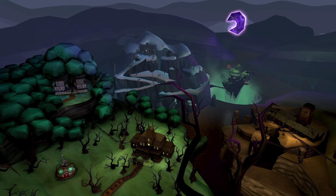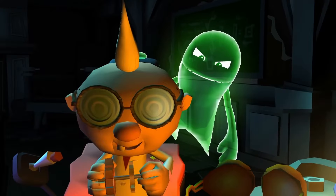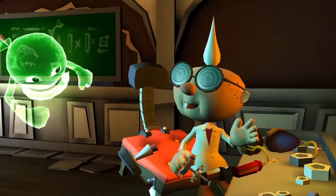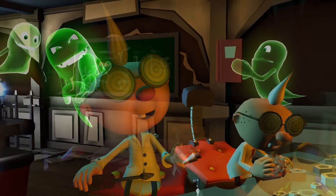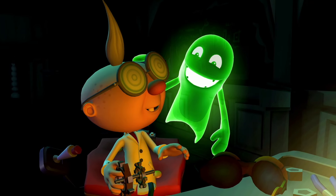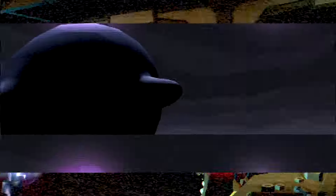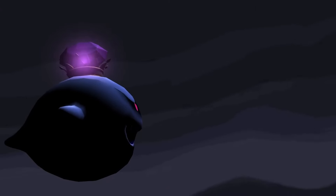You really wouldn't notice a lot of this stuff without side-by-sides, which is why I wanted to do this — it actually shocked me. The ghosts used to be more opaque, meaning you could easily see through them, with lighter and less saturated colors. Now they're a lot darker and more solid in color. I guess ghosts are supposed to be more see-through like the original had it, but it's not a horrible change.